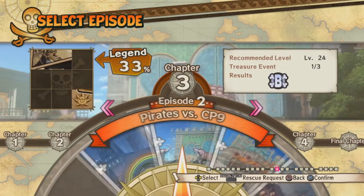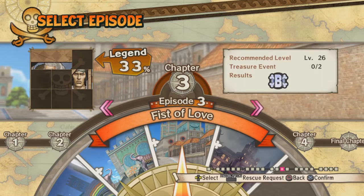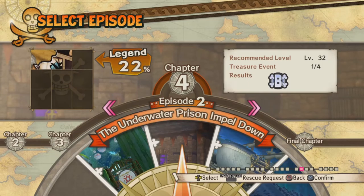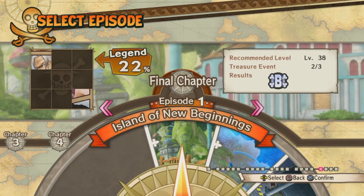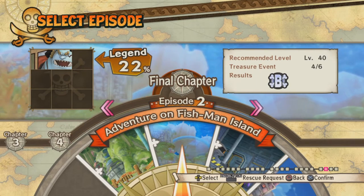In the second chapter, chapter 3 we get the War of Seven Waters — Enies Lobby and the post Enies Lobby arc — along with Thriller Bark as well. Chapter 4 is the Sabaody Archipelago, Impel Down, the first half of the Summit War, and the conclusion of the Summit War. And then we get the Return to Sabaody Archipelago and then Fishman Island. Fishman Island is one of the other new levels added into the Pirate Warriors game, and I'm really glad that we get to play the Fishman Island story.